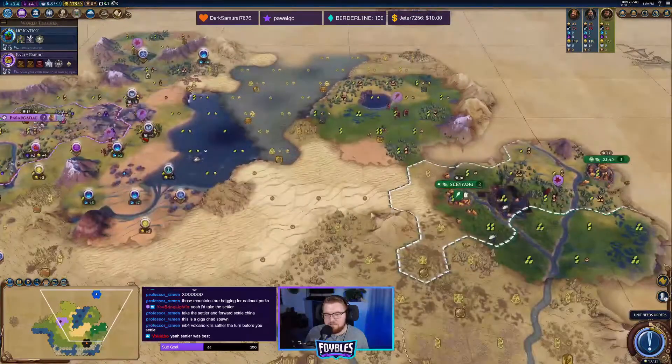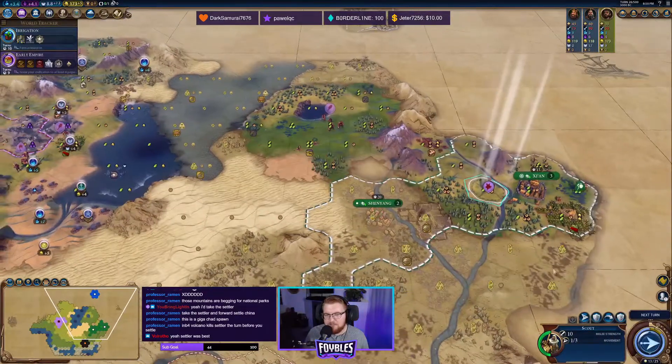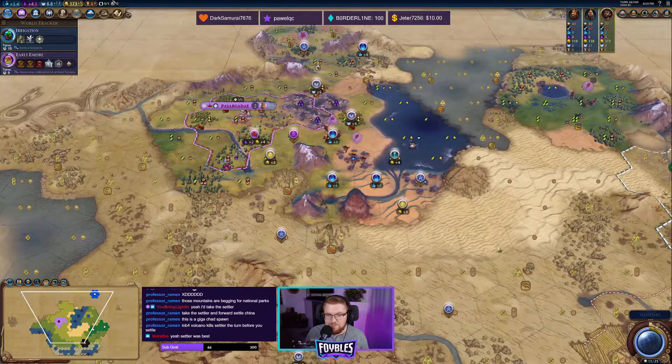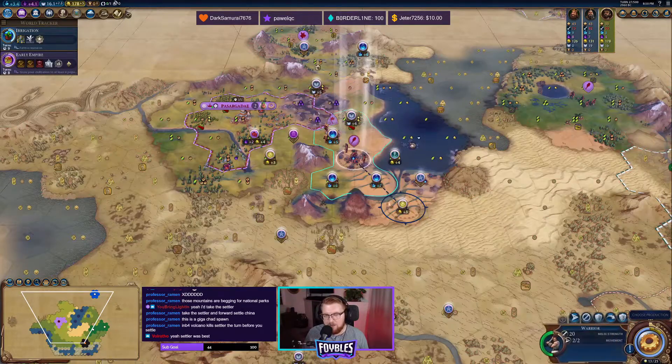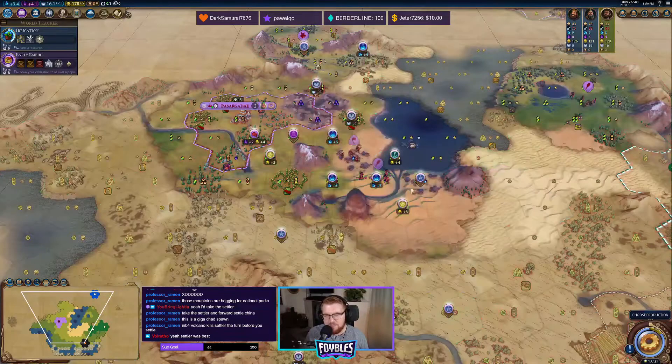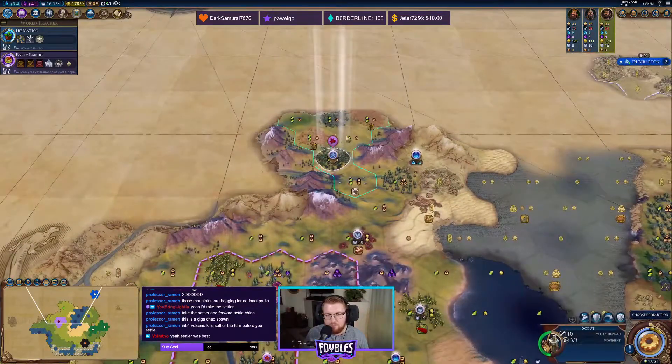So Scotland's actually up that way — I'm going to bring my warrior back, he doesn't need to keep scouting. We get the bagpipes now, which is nice. The only worry is this volcano going off and just killing our settler. That would be mega sad.